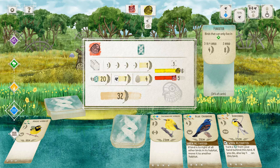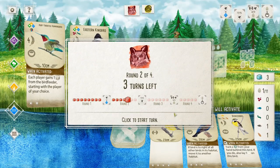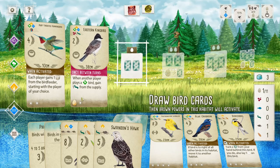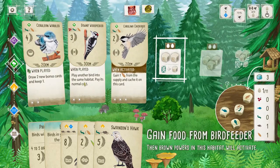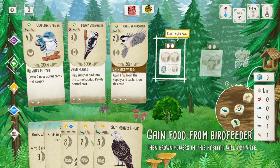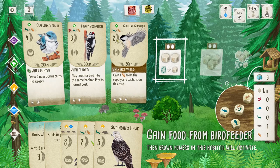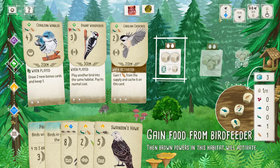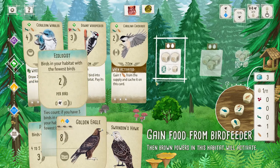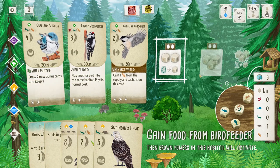The Autonoma currently has 32 feather points, and this is toward the end of the second round. Let me do a quick tally: 6, 7, 11, 14, 16 — plus 2 for that, so that's 18, plus whatever my bonus is. Right now I'm losing badly. I haven't actually won against the Autonoma yet.